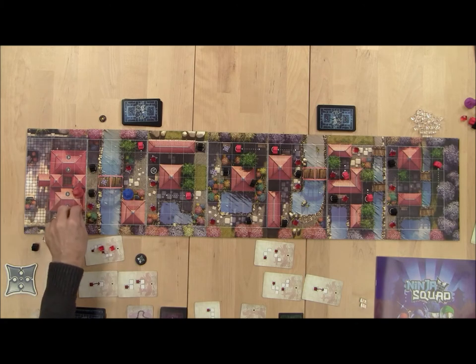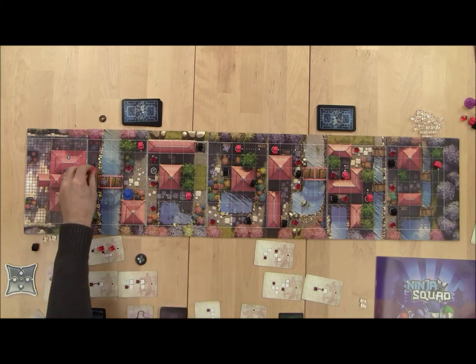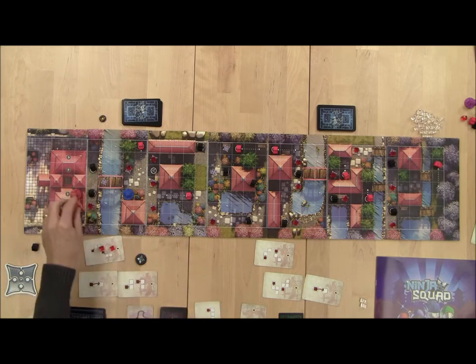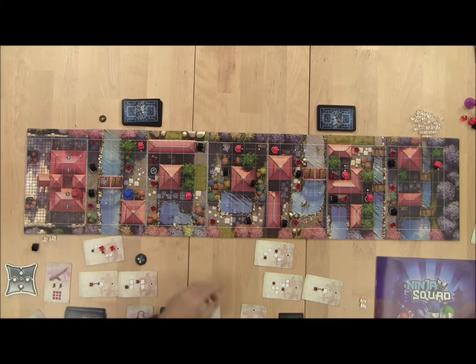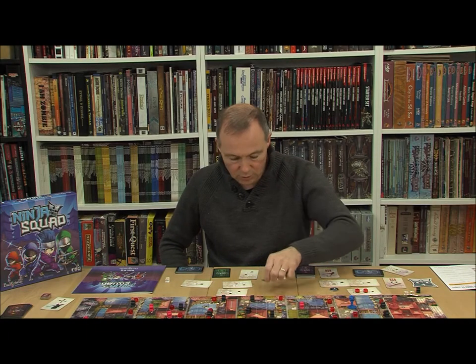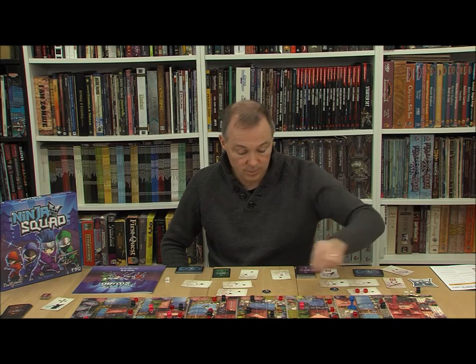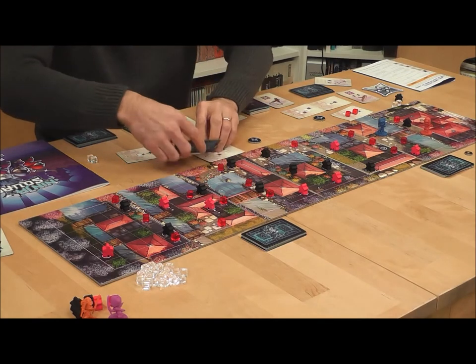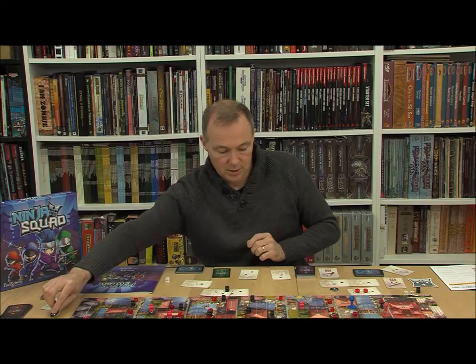The two options are: move into this guard, throw the shuriken through line of sight, kill this guard, and move to where he was — and that's that player's turn over, but they've now used the shuriken. Back to the guards' turn and we're back to three cards.